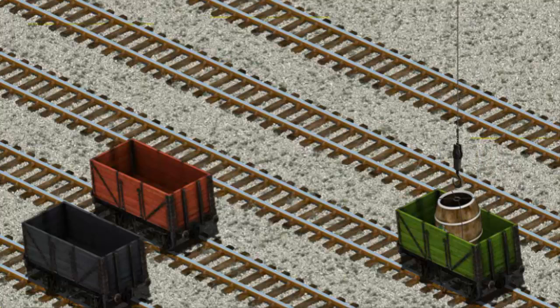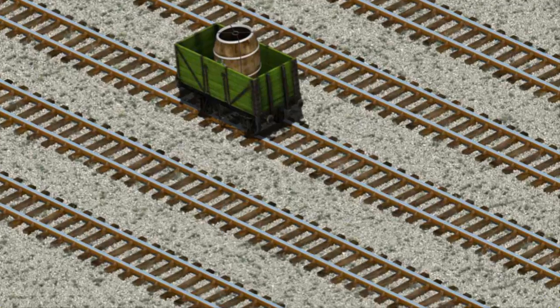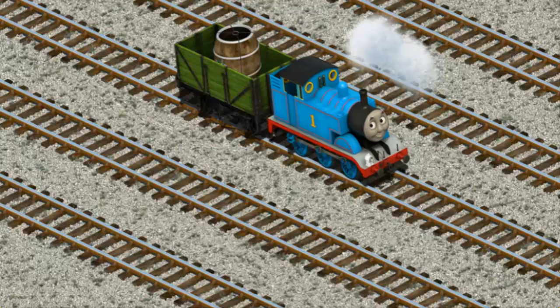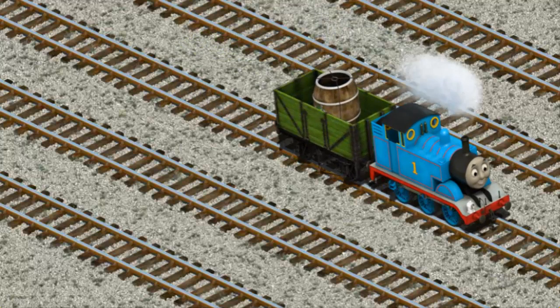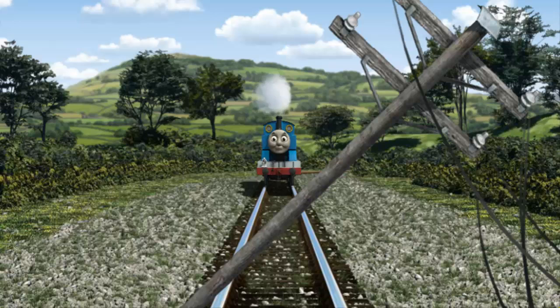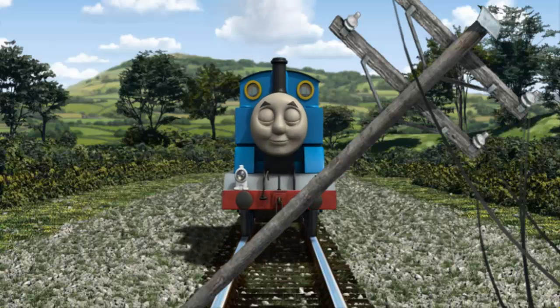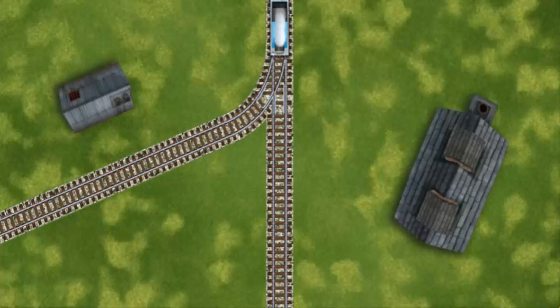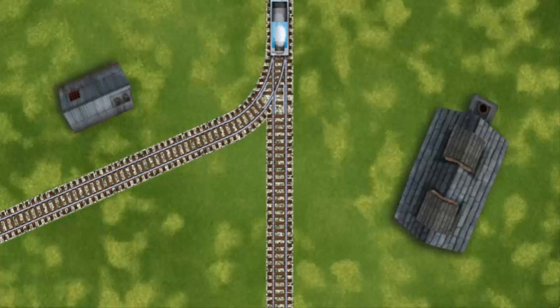There you go. Huffing and puffing, Thomas set out for the fair. Suddenly, Thomas had to stop. He would have to go another way. Show Thomas the track that goes nearest to the smallest building.